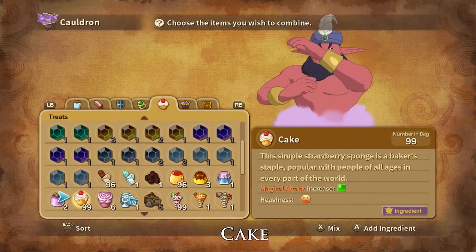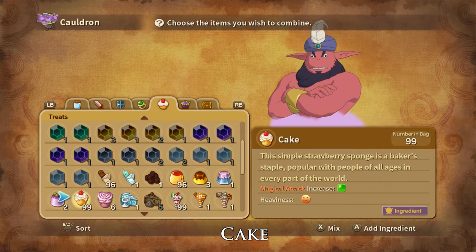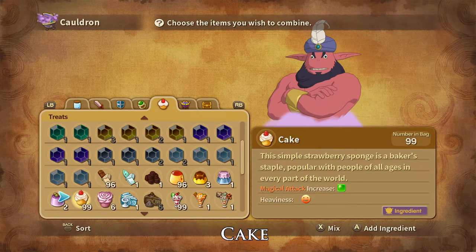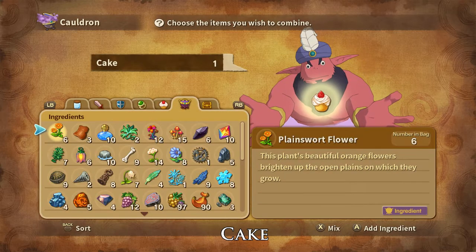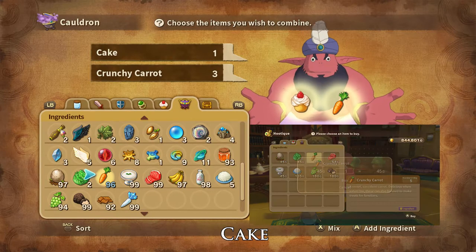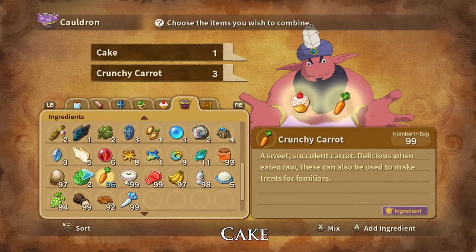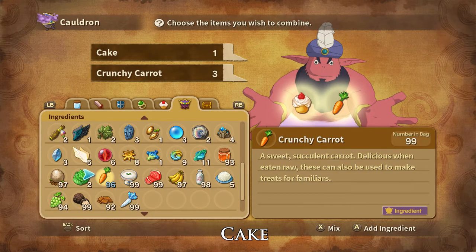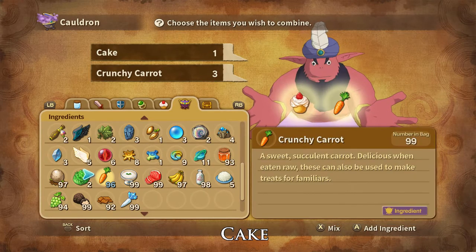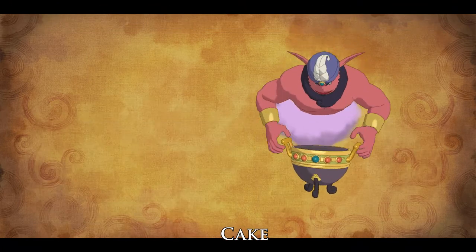Cakes are magic attack stat increasing treats and are the favourite of Nymfei, Arcana, and Mortui familiars. A Carrot Cake can be made using one cake and three crunchy carrots. Crunchy carrots can be bought at the Ding Dong Dell and Alma Moon Hutiques, can be foraged for in Nazcar, and are dropped by or stolen from little bighorns. Cakes can be bought at any shop, peddler or hutique — and that is how you create a Carrot Cake.